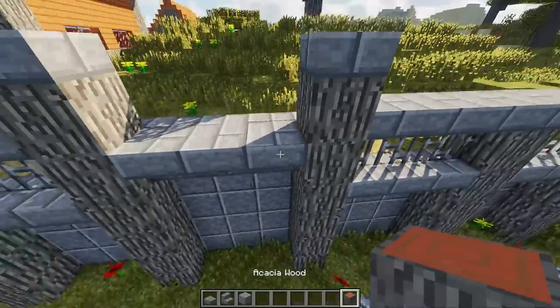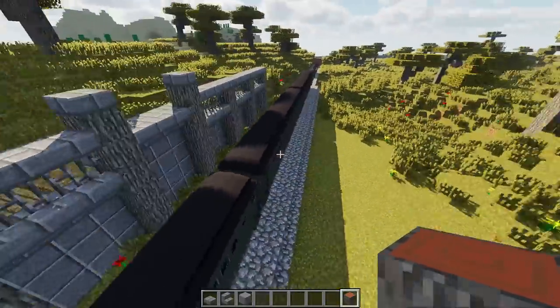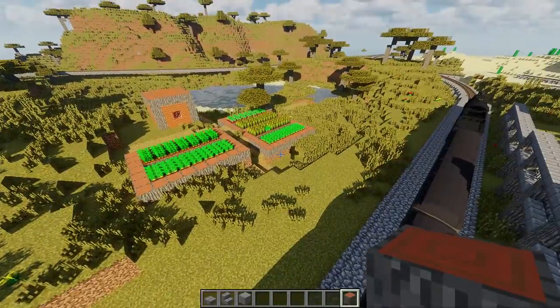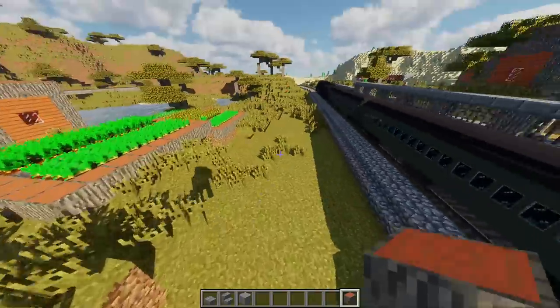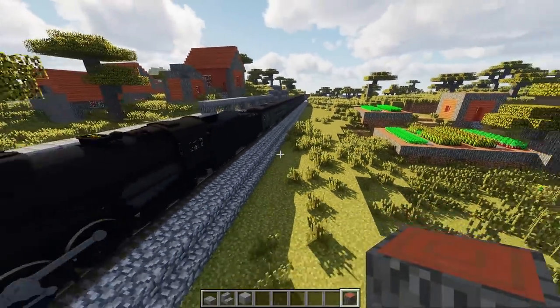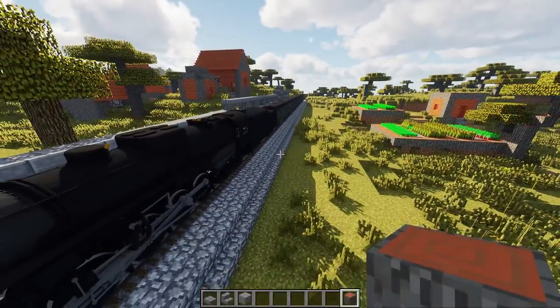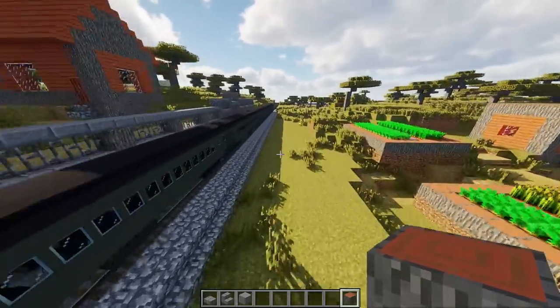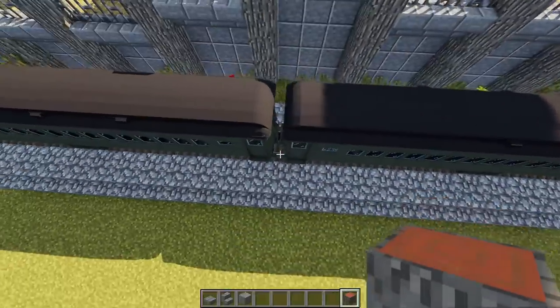First thing I'm doing is building a little footbridge over the station so both sides of the village can be connected, and this is also going to come down on the station platform. In my previous iteration of the Immersive Railroading Let's Play, there was a ticket booth and all that. I'm not going to worry about that — just a station platform with some places to sit.